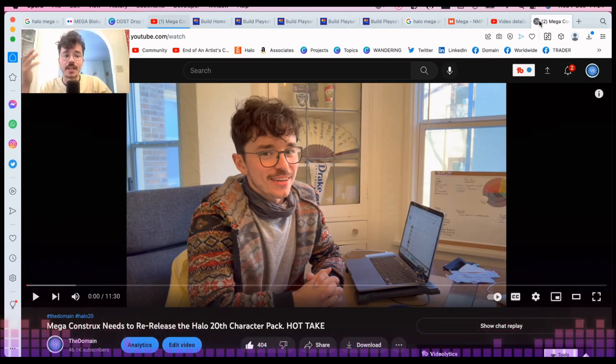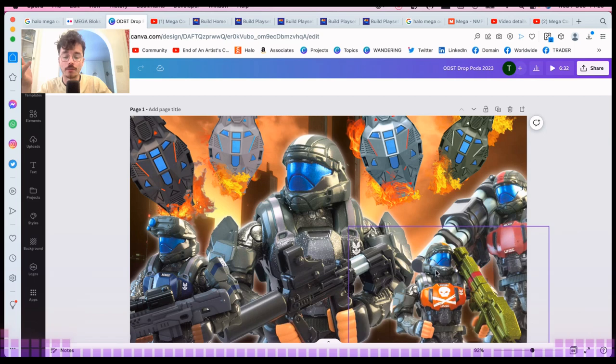There should never be a wave without cheap affordable named characters. Red Team, Alpha 9, Blue Team, Osiris — available to everyone at all times. People might say 'I don't want ten Romeos,' but you can do fun things — re-release Buck covered in drone splatter, or do unhelmeted versions, especially for Noble Team. There should never be a fan who loves Halo 3 ODST and loves collecting Mega but has to pay 250 dollars for Alpha 9. I said we need to re-release characters, and lo and behold — they did.